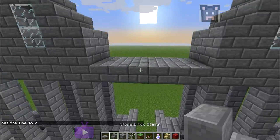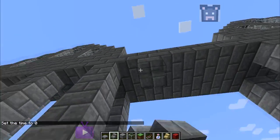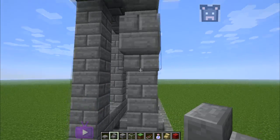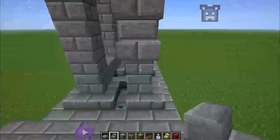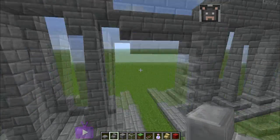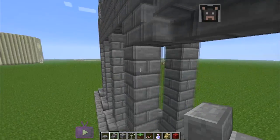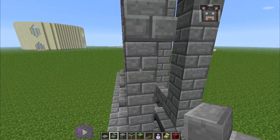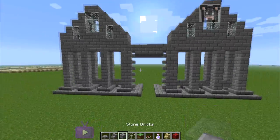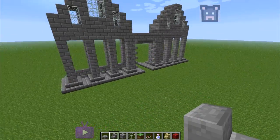So basically this is the pillar area — it's pretty nice, looks nice. What I like to do right here is make little ridges. A little tip for you guys: you can place stairs by going to the very bottom of the block to get the stairs oriented the way I'm doing. That's how the pillars are going to look — pretty cool.